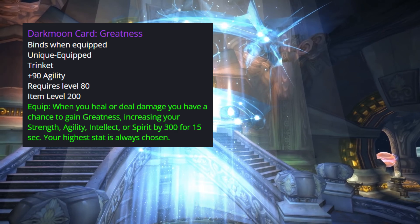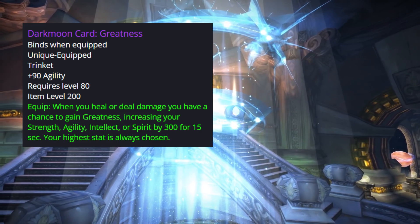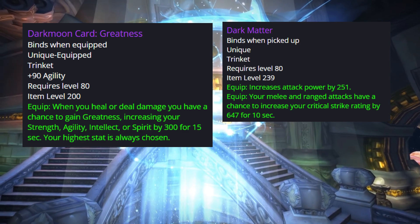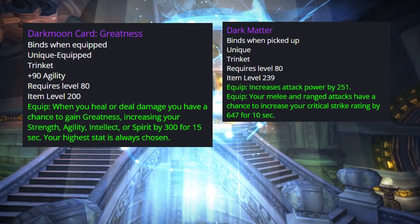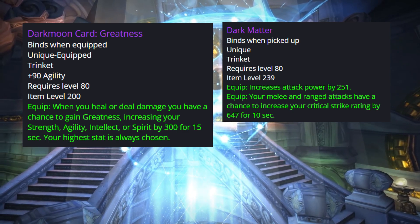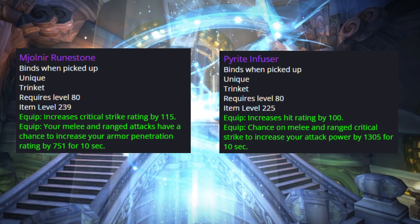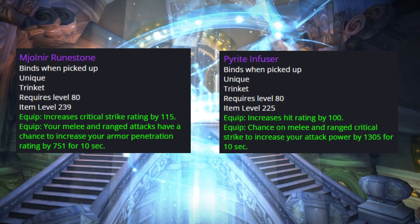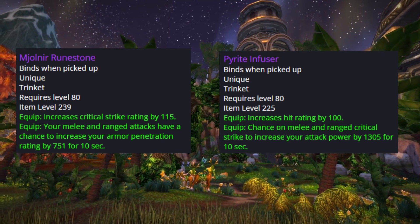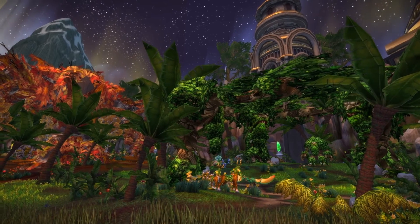For trinkets, Darkmoon Card: Greatness remains excellent for everyone — obtainable via Inscription or the auction house. The other trinket is Dark Matter from 10-man Algalon the Observer. Critical strike is crucial for Hunters, especially when combined with Rapid Fire and other trinket procs — adding another 600 critical on top makes for incredible opening DPS. Other 10-man options include Runestone and Pyrite Infuser, though the Pyrite Infuser gives too much hit rating with no passive stats and requires gear adjustments. Runestone is great for Marksmanship, but Survival hunters should stick with attack power and agility procs.